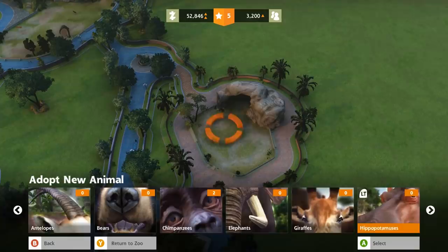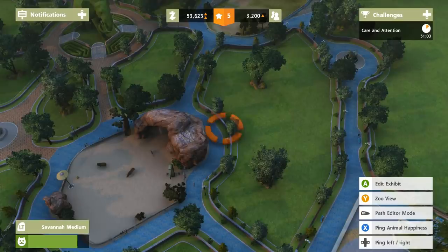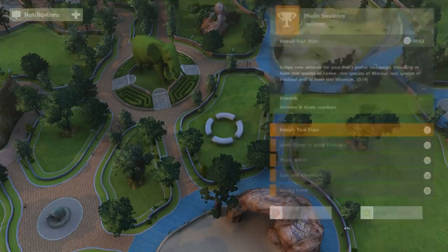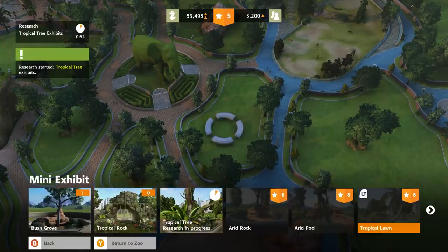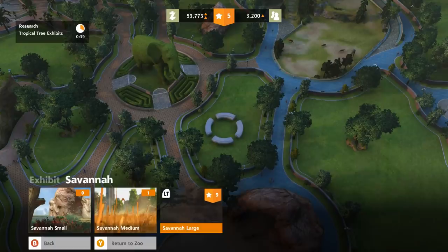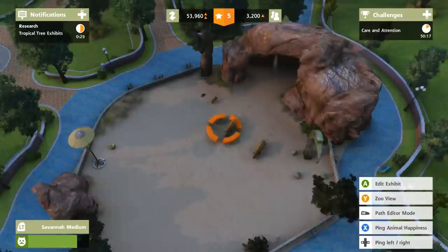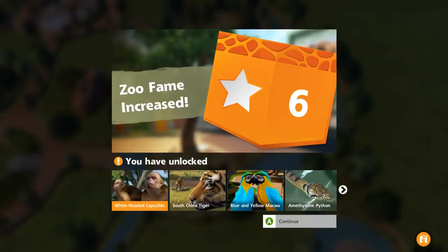A lot of you guys have probably been telling me that for a while. I should go ahead and sell this small grassland at a loss because I don't like putting the animals in the small exhibits — even though that's exactly what we need to do now. Let's go for a meerkat or a peafowl and add their mini exhibits to get this started. We're also going to need to begin research on a whole bunch of other mini exhibits like the Arid Rock, Arid Pool, Tropical Lawn. I'll need to get our stars up too. And it's important to have giraffes — I really feel that our giraffes should always be quite happy.